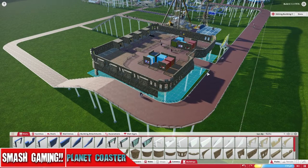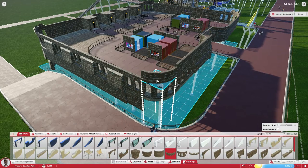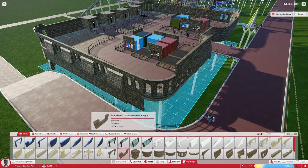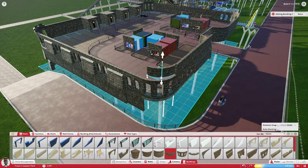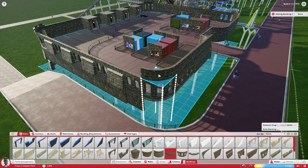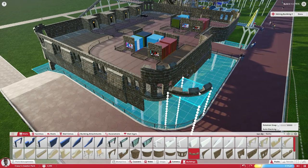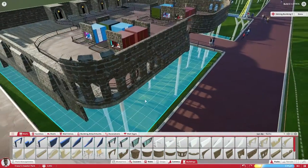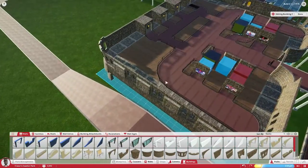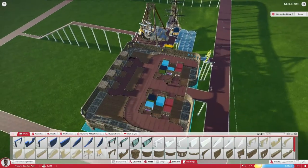Hello everyone and welcome back to Planet Coaster. Last time we were doing this, and this time we're going to be getting this done pretty quickly. I might want to leave that there or raise that — we're probably going to have to raise it. Swing that around, raise, come out here. We've got this area to play with and this huge path, and people are starting to filter up this way.